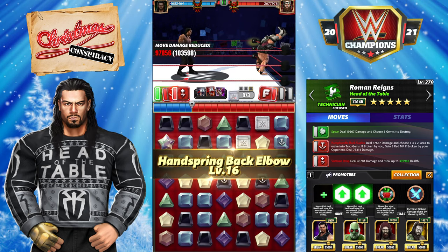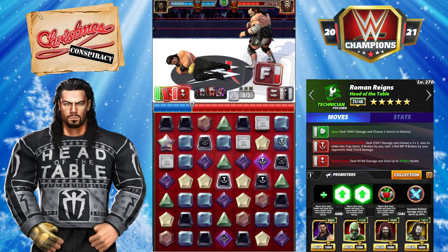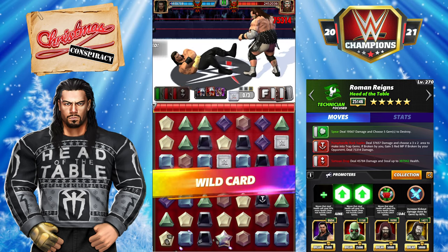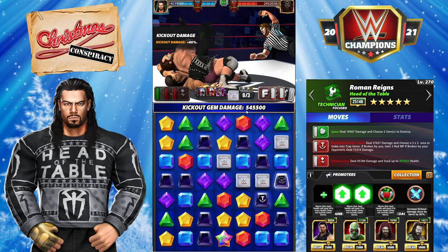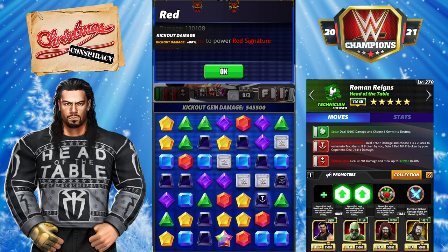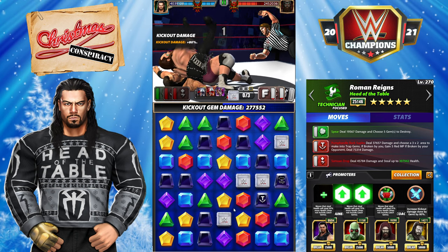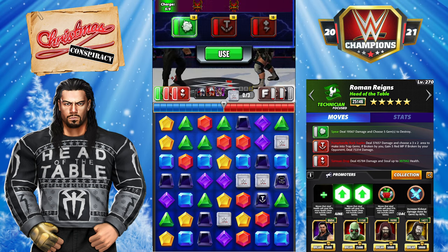He's doing damage — this is what we want. Watch this health steal in action. You can see we're staying filled up completely, no issues. Doing damage when he breaks those trap gems. With the boosted kickout of 80%, we have to kick out of 545,000: 89k for each yellow, 130k for a red, and his primary color of green is 177k. Very easy to kick out. Let's leave reds and greens on the board if we can. Easy to kick out — now we have the move loaded and can do quite a bit here.